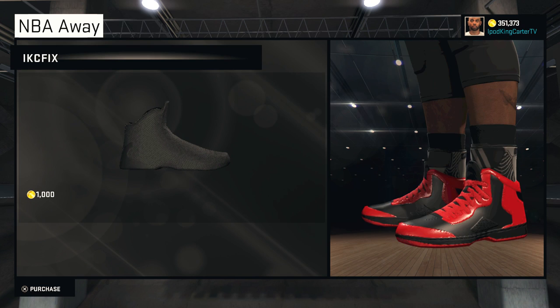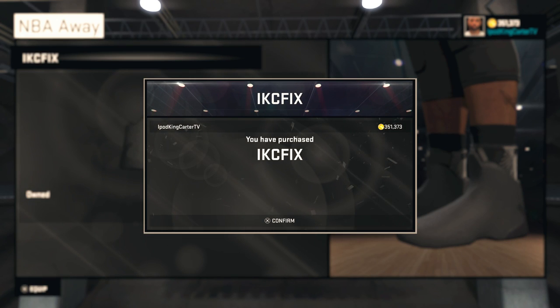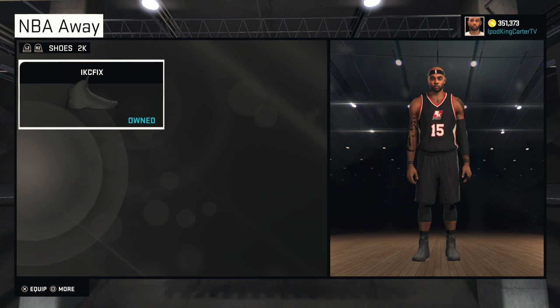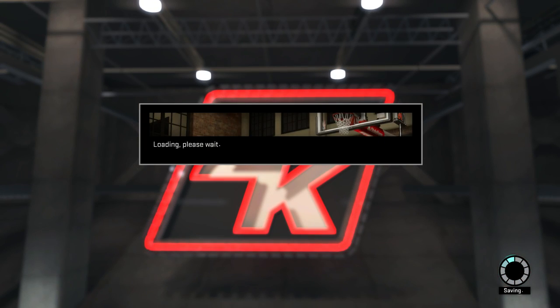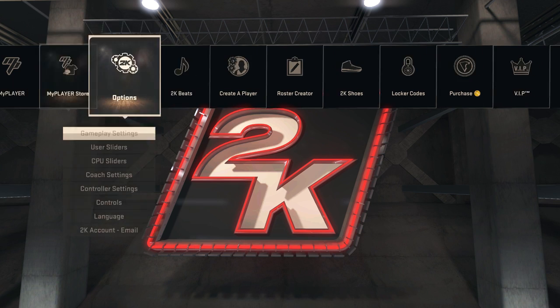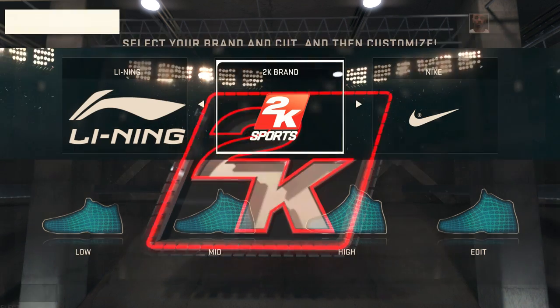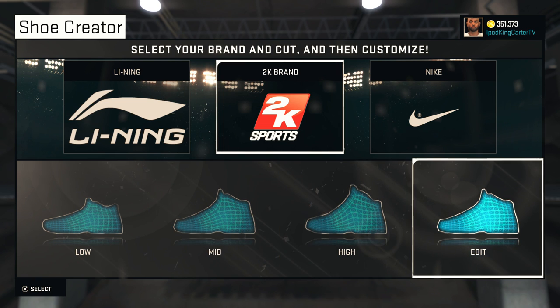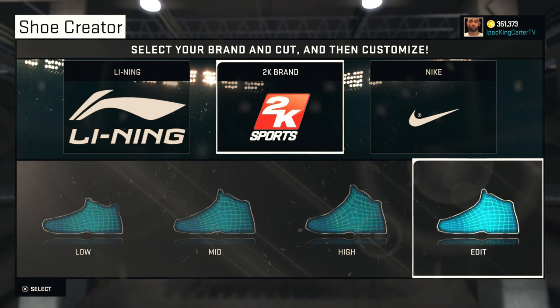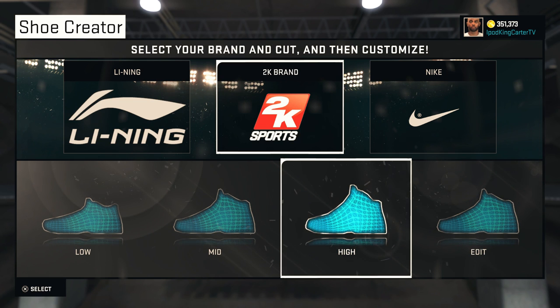Step two: go to the My Player Store in the options menu and select NBA Away for this shoe. The reason is that the shoe you created for your shoe endorsement is your home shoe and will always be your home shoe — the name stays the same. So whatever shoe you created for your endorsement is your home shoe, and the shoe we're working with here is your away shoe.